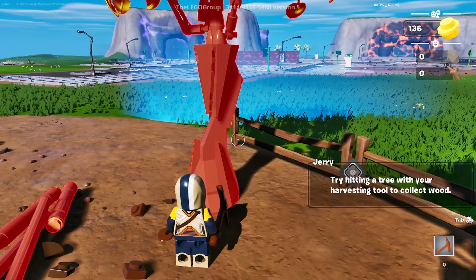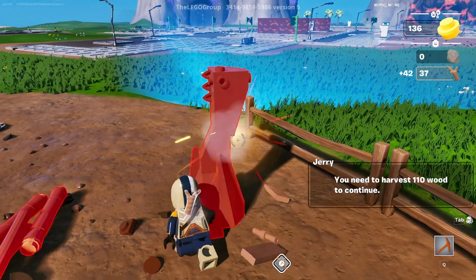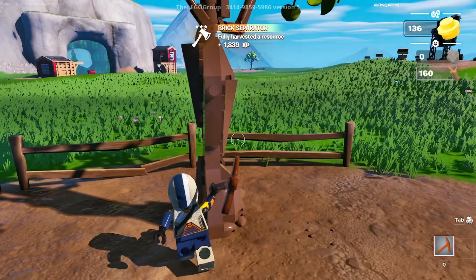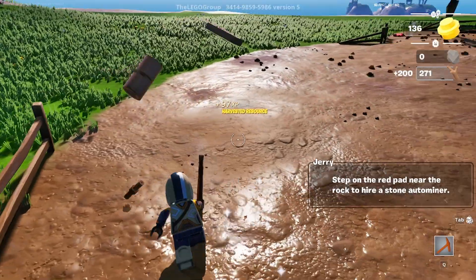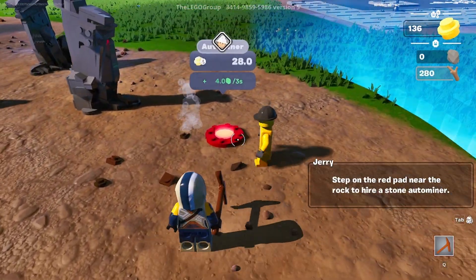Following Jerry. Try hitting a tree with your harvesting tool to collect wood. We're getting some wood - need to harvest 110 wood to continue. We're doing it! I don't think I need to mine more. Step on the red pad near the rock to hire a stone auto miner.